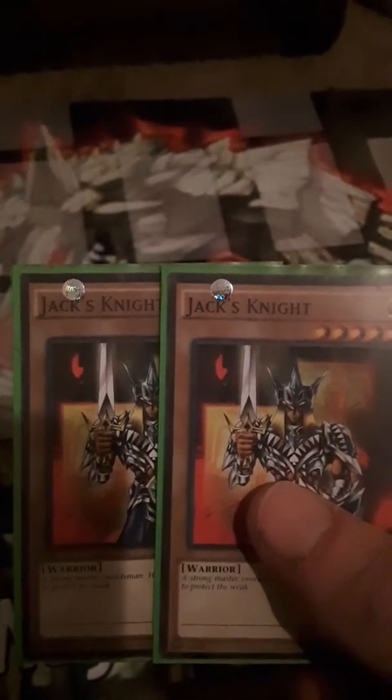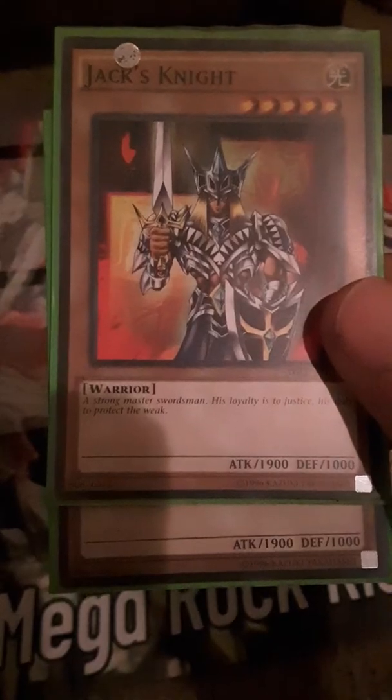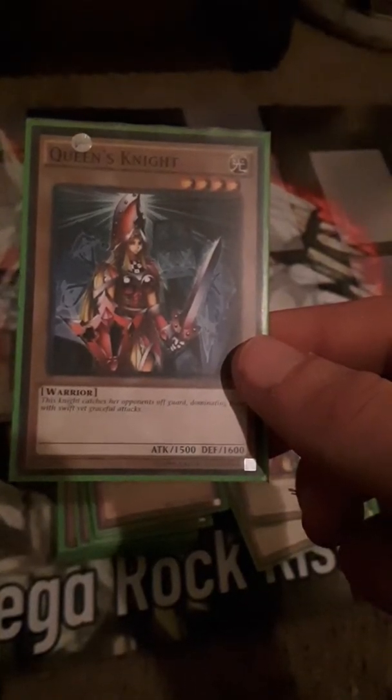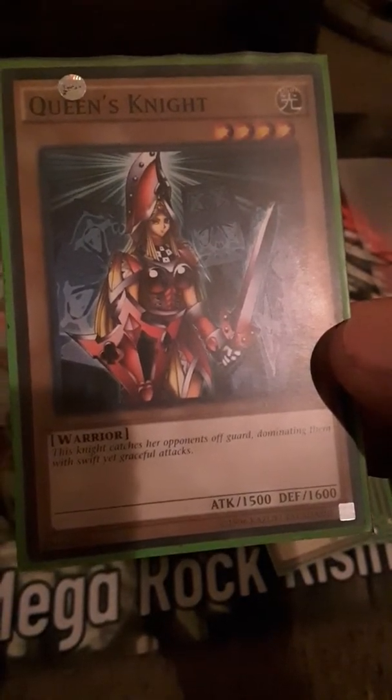We've got two Jack's Knights — attack 1900, defense 1000. And then we've got two Queen's Knights — I'll put one of them over there. Queen's Knight: 1500 attack, 1600 defense. This knight catches her opponents off guard, dominating them with swift yet graceful attacks.